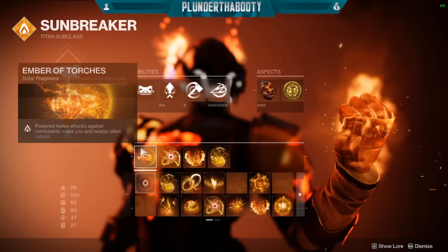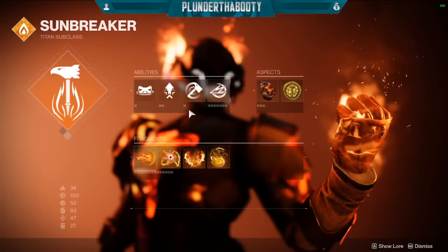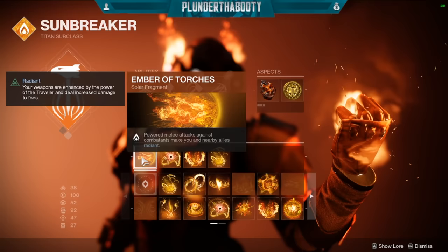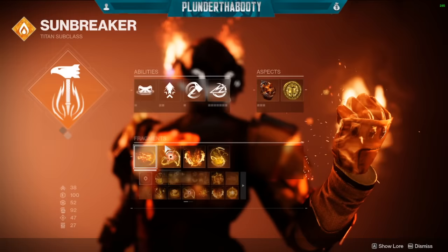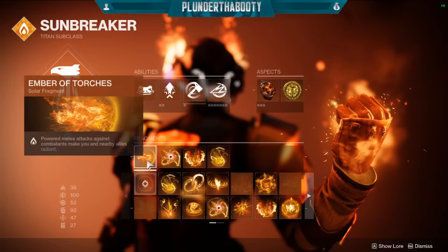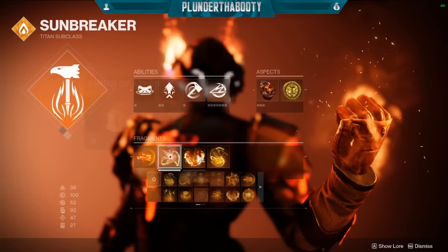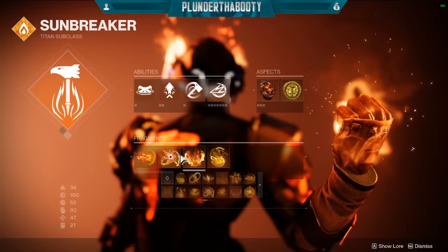For our Fragments, we have Ember of Torches — powered melee attacks against combatants make you and nearby allies Radiant. You do not have to get a kill with this, you literally just have to hit an enemy. That's why we're using Throwing Hammer and throwing it from a distance just to hit an enemy. This Radiant lasts 15 seconds because of another Fragment we're using. Radiant gives your weapons a 25% damage buff that we have up all the time. We also have Ember of Solace — Radiant and Restoration effects applied to you have increased duration. So now we're increasing Radiant to about a 15-second timer and Restoration to an 8 or 9-second timer, proccing Radiant by throwing the Hammer and proccing Restoration by just entering a Sunspot.